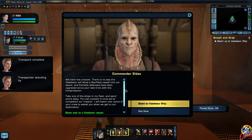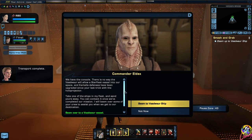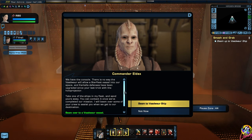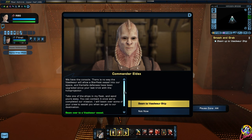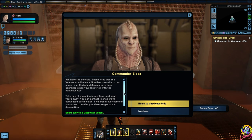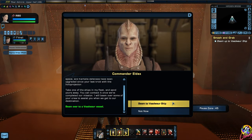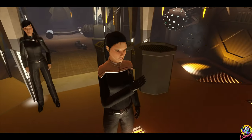Take one of the ships in my fleet and send yours away - you can contact it once we've completed our mission. I will beam over some of your crew to assist you when we get to our destination. We get to use a Vaadwar ship!